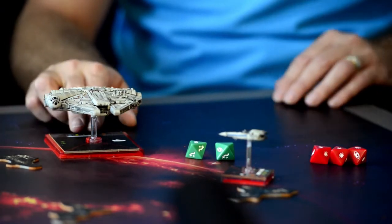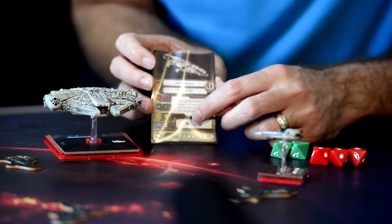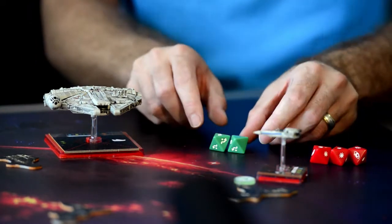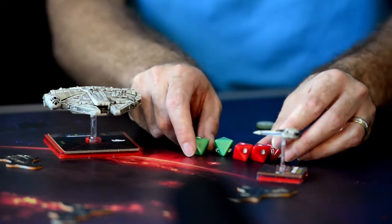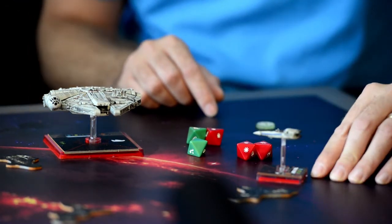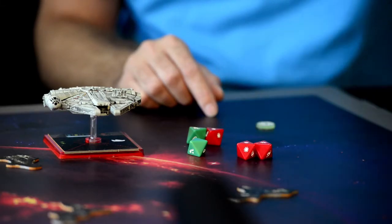The focus mechanic is quite interesting. Part of flying around is that you've got actions to perform — every ship has different actions, indicated on the cards. In this instance you can do a focus or a target lock. If the defender took a focus action earlier, they can spin the focus token to convert that focus eye into an evade, which cancels one damage result. The remaining damage results first reduce the opponent's shield value, then the hull value. Once all shields and hull are removed, the opponent is destroyed and removed from the playing field.